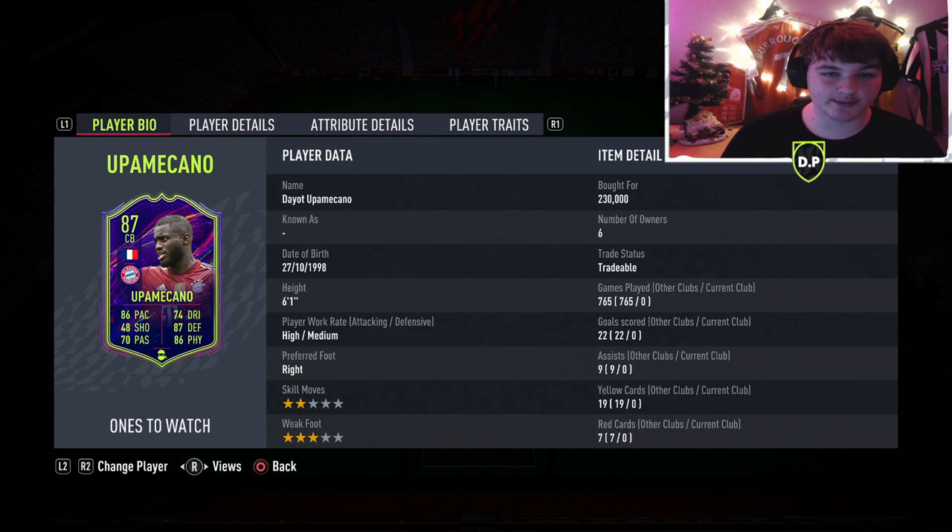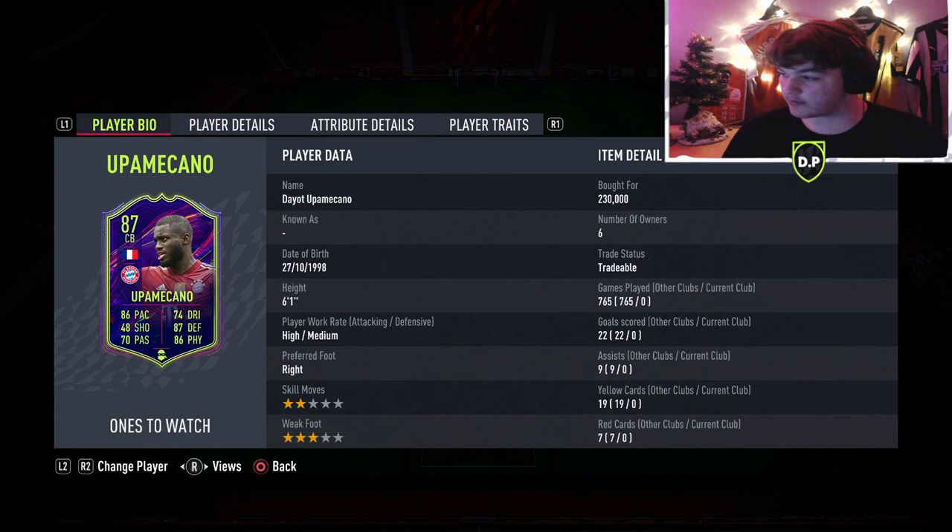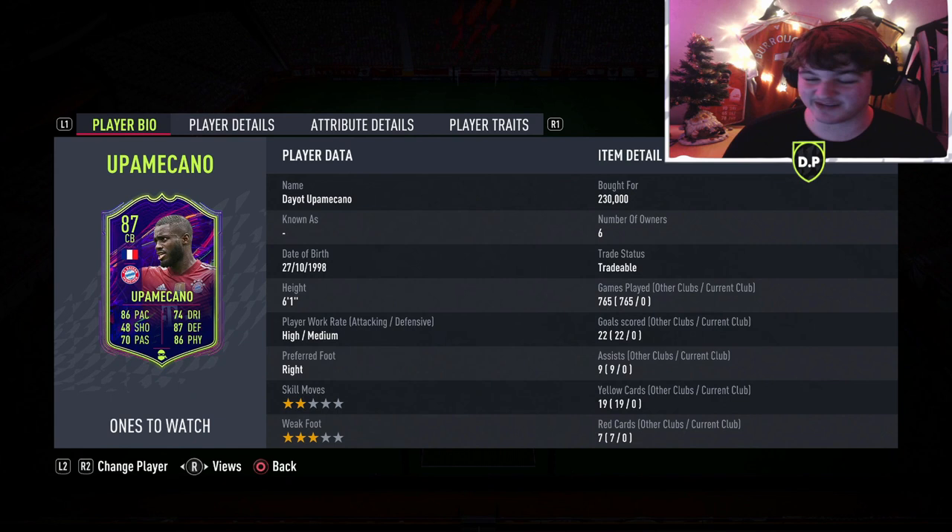He has been upgraded as a one-watch card anyway to 87-rated. Coming in at 6 foot 1, he's got high-medium work rates. Looking at this front page, 6 foot 1 is fine, but high-medium work rates isn't ideal for a centre-back. Personally, I want either medium-high or low-high. High attacking and only medium defensive for a centre-back is a little bit iffy.